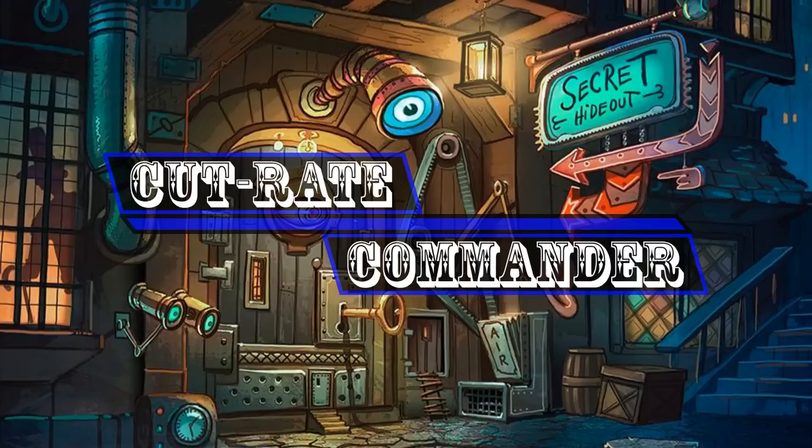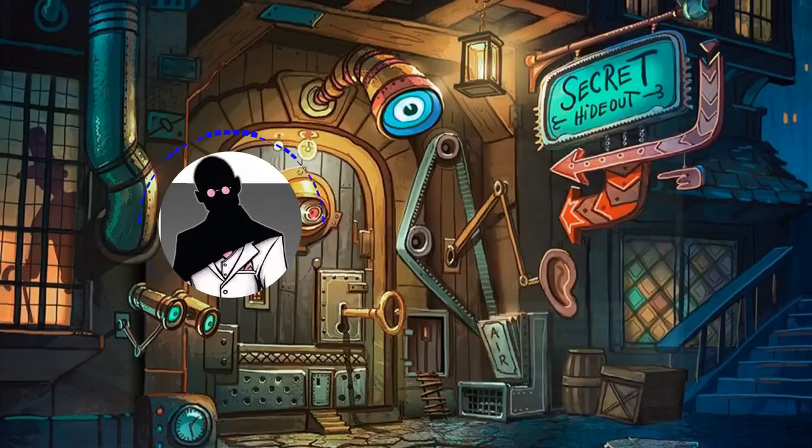Hello everyone and welcome to another episode of Cutrate Commander, the series in which we take a look at low price commanders and make budget decks with them. My name is Grazit and today we'll be looking at the samurai who slayed Nicobolas, Tetsuo Imperial Champion.